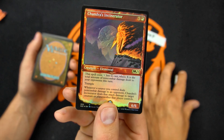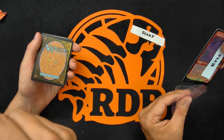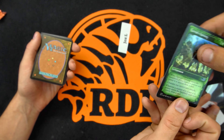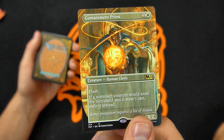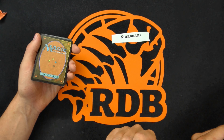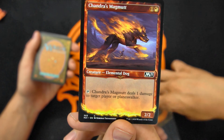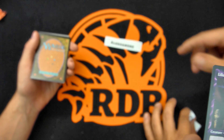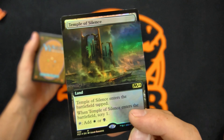Sean P gets Garruk's Uprising — that's a cool Commander card. Joel gets the Containment Priest — womp womp — that's what we got out of this collector's edition. It's not terrible, great Commander card, also a Legacy card. Shiro gets the Magma Trevarck out of the card. And another Steward — Liliana's Steward.